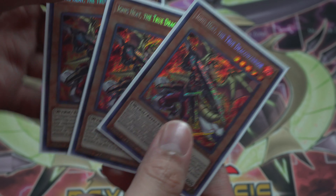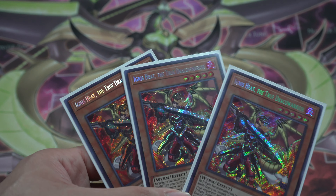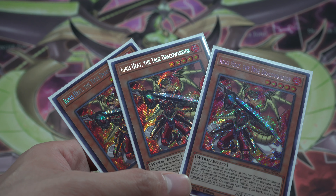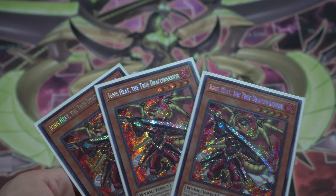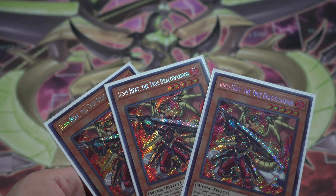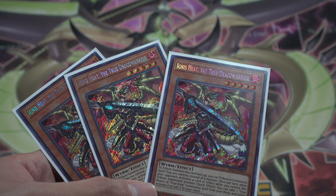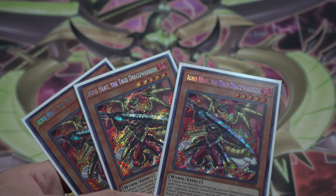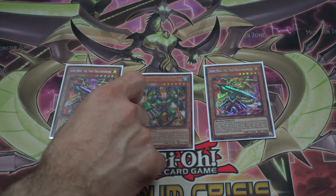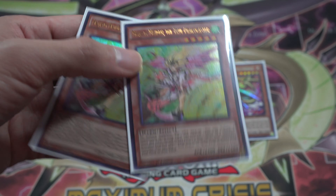Now we're going to Ignis Heat. We play three of him because he does the exact opposite of Dynamite Knight — basically he searches out a spell card for True Dracos. The spell cards are really good because some draw, they're both really good to set up your board. He can activate during anytime your opponent activates any card, you can search and add it or activate it on the field. Really good card, 2400 attack so it's somewhat of a big beater — we play two.